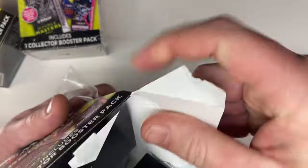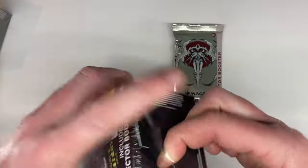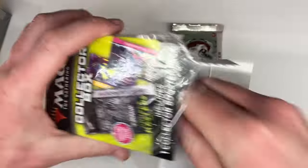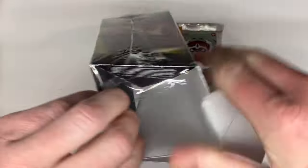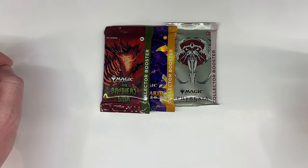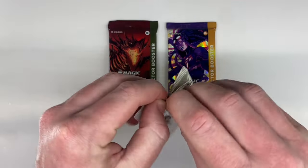First box is Phyrexia. Second box we got a Dominaria United. And for the third box - sorry about that, I'm not sure what happened with the video there - this was the third pack, it's Brothers' War. So go ahead and open it up. We'll do the Phyrexia first, open that first, see what we got here.